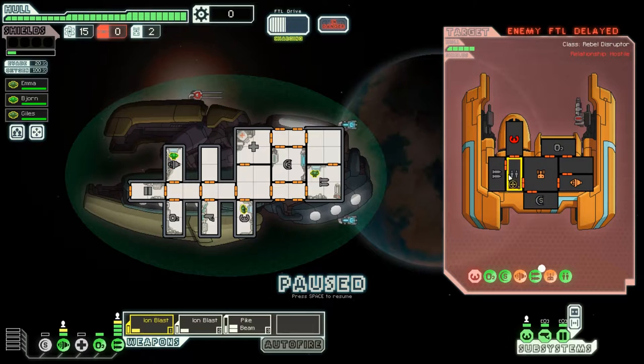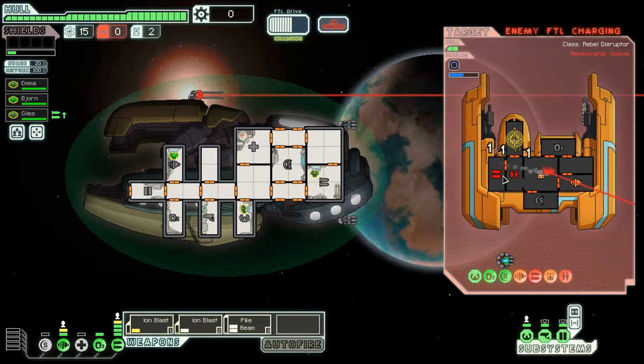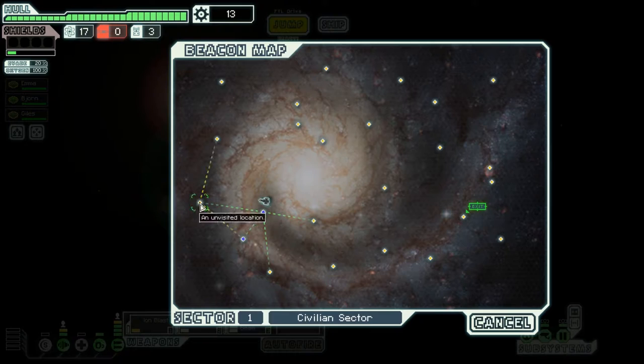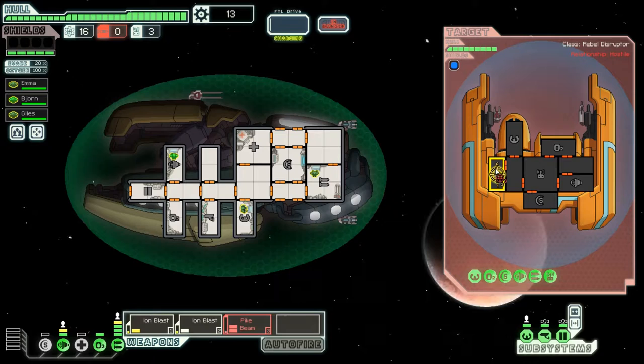For the first couple of sectors these ion blasts should be good. I'm thinking about what we're going to do in sector five, sector six, when enemies have three bars of shields, and when we miss two shots we are completely out of options. We're going to take their weapons offline — that actually did kill them, I miscounted their HP. Since we don't have a bar of shields, we have to spend 100 scrap to get our first bar. We're basically entirely relying on the Zoltan super shield to keep us alive, and if it ever goes down, we're dead. I'm hoping we don't run into beam drones or combat drones that will chew through our super shield very quickly.